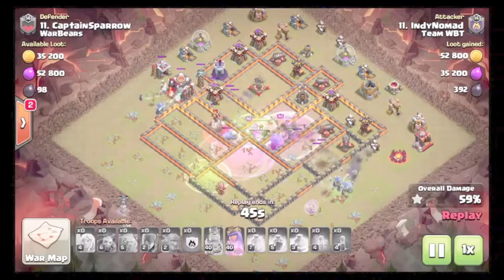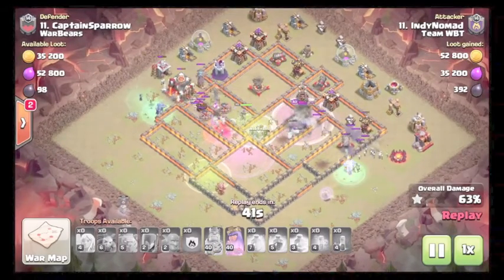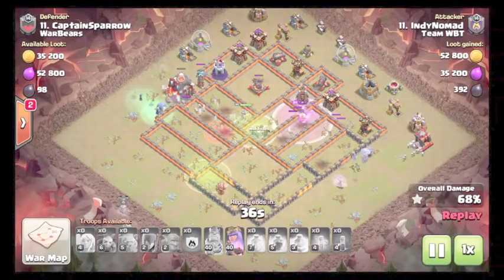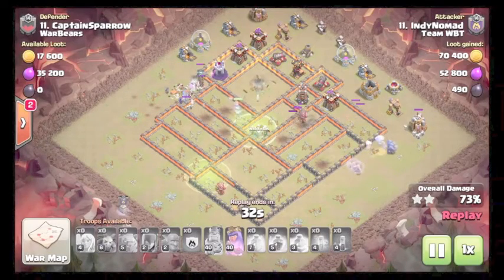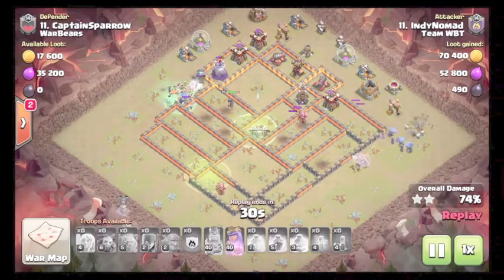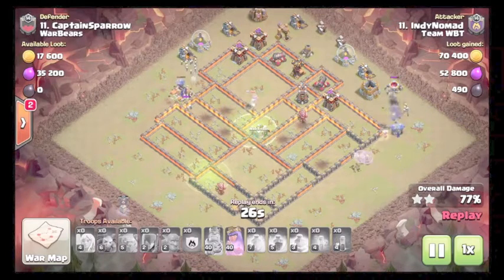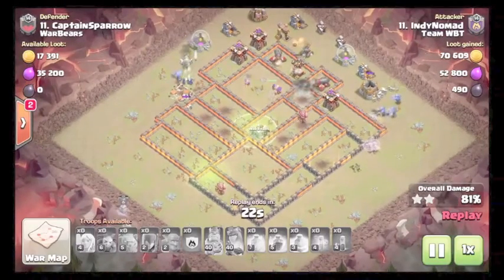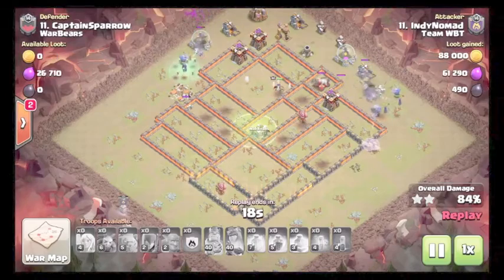First inferno is about to go down. Queen pops over to help take it out. King is still charging through the core but is gonna die here soon. Queen takes out this expo and hopefully takes the jump spell again. The flank on the right side is still up with the healers. Queen's coming back around, takes out the bomb tower — a bit of an early ability just to speed through taking off these defenses.